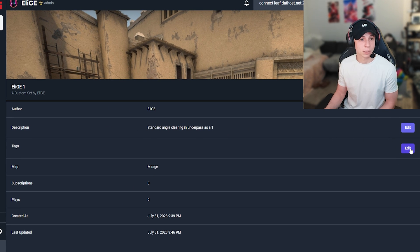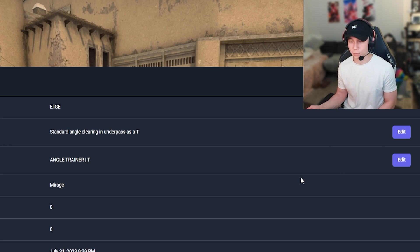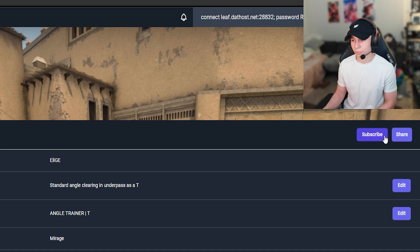For tags, you want to show exactly what type of community mod you just made and what category it falls under. I'm going to put 'angle trainer' and 'T.' You want to be as accurate as you can so people can find exactly what they like. Save the description, subscribe to it since it's your own, and it will be under your custom sets anyway. You can also share it by pressing the share button — you'll get a link on your clipboard that you can send to anyone who wants to use your set.